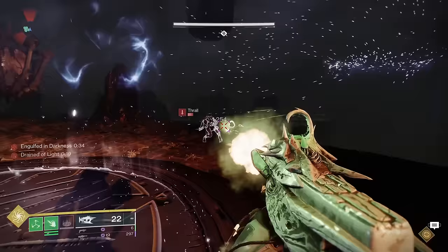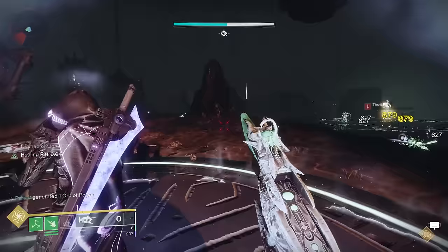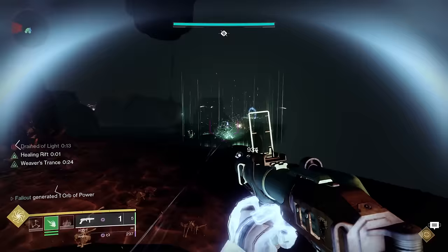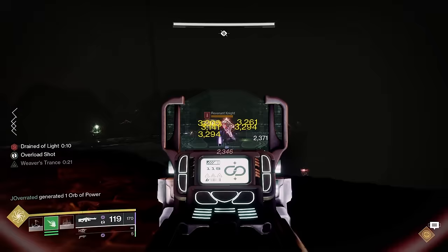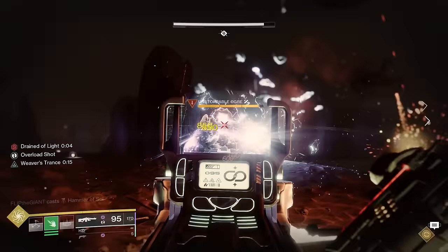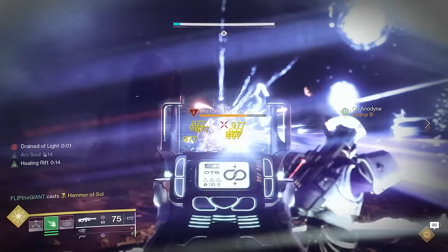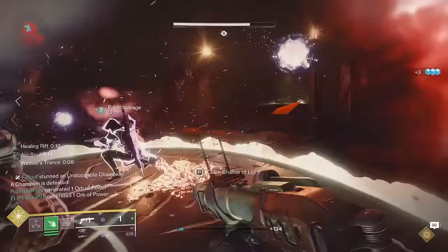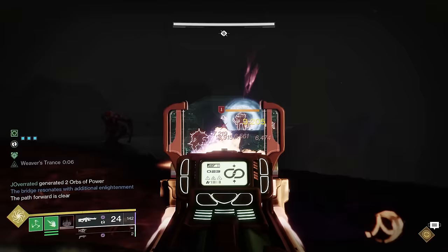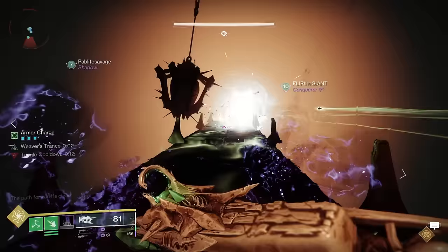At the end of the lantern run, you'll preserve the chalice of light in another little podium and then do what you did in the opening encounter — take the enlightened buff and dunk it into a big final plate in the floor to form a bridge. While doing this, you'll be swarmed by Hive, including a few unstoppable champions, so make sure someone on your team has something to handle that. A radiant well is recommended if your team is having trouble staying alive at the final plate, or a banner of war strand titan would do great for the whole team. After dunking the enlightened buff into the plate multiple times, the bridge will form, and you can cross and finish the lantern encounter.